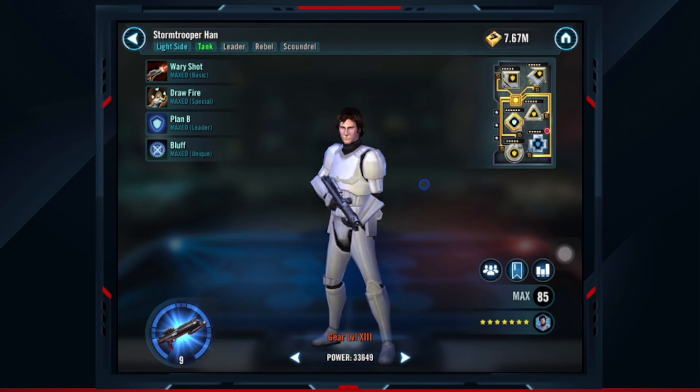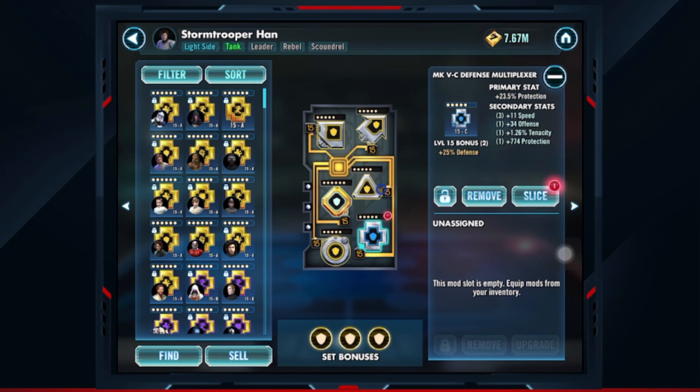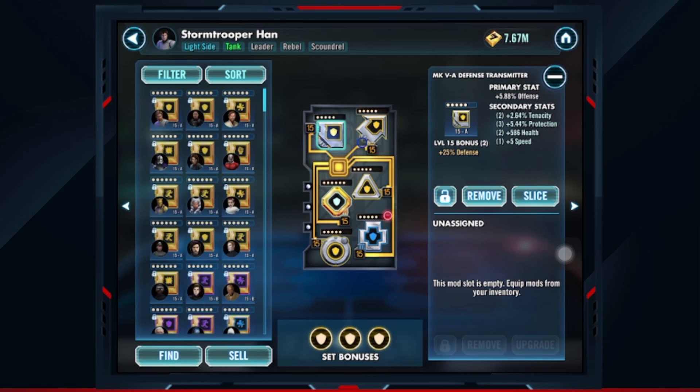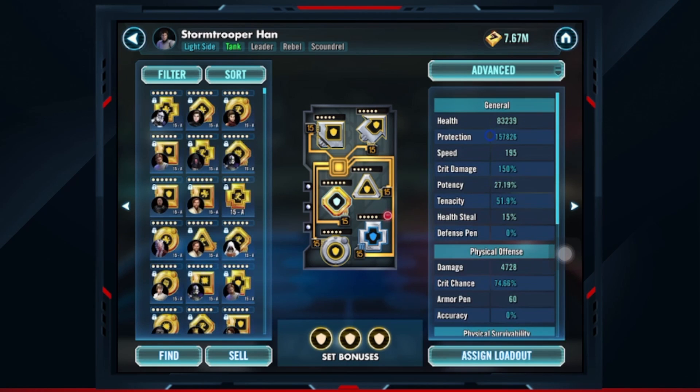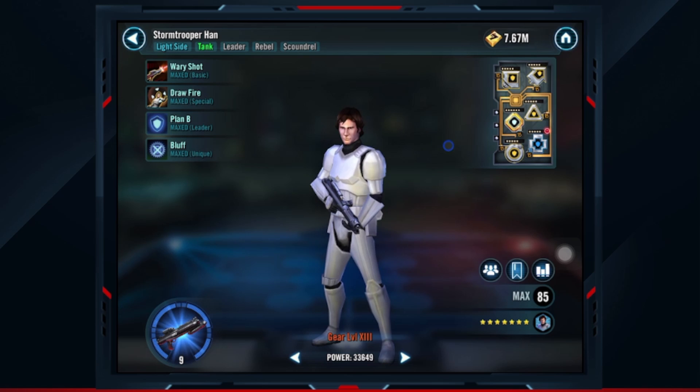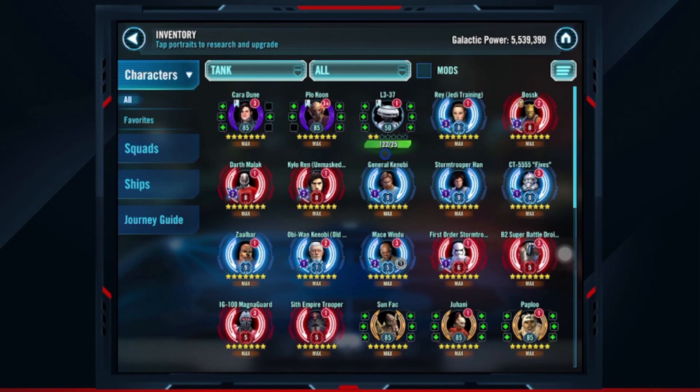I don't know if this is a good strategy, but I'm going to see if it's any good. I started with Stormtrooper Han specifically because he fits really well into the Ackbar team. I don't have crazy mods on him at all — just protection primaries all around and decent protection secondaries on these two, but these are not even the greatest mods. Just because there are very few Relic 9 Stormtrooper Hans in the game, that huge boost to protection put me at number one, which I didn't even think would be the case — but it is, so that's pretty cool.